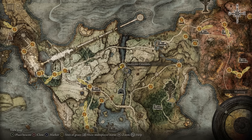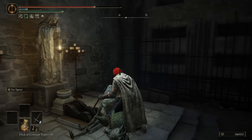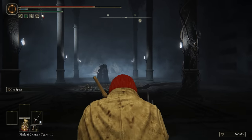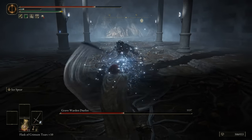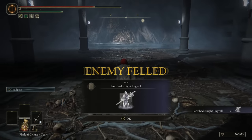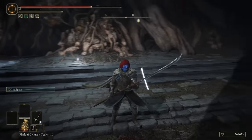The Murkwater Catacombs are in Limgrave and might be the shortest dungeon in Elden Ring — you run straight ahead, the lever is right there, turn left and there's the boss. It's a gladiator fight, which is new for this point in the game. You beat the boss and get the Banished Knight Engvall ash. I really like this one because if you just want a quick fun fight, you get it in about 30 seconds. It gets a 7.5 out of 10.